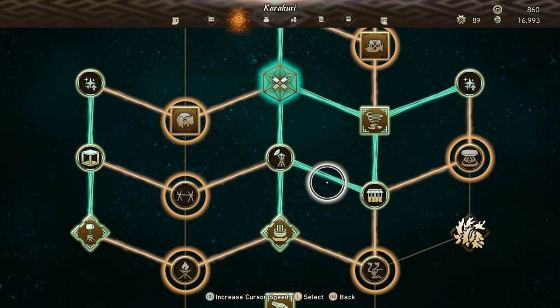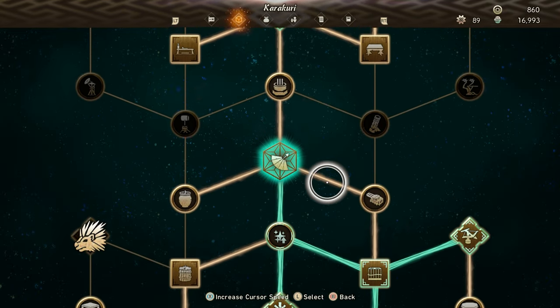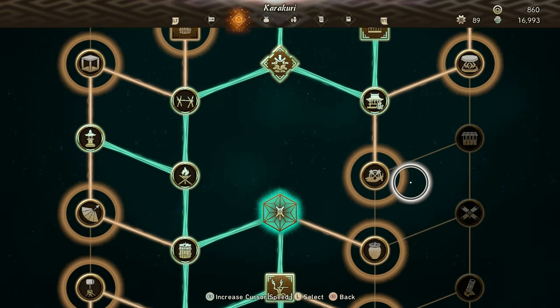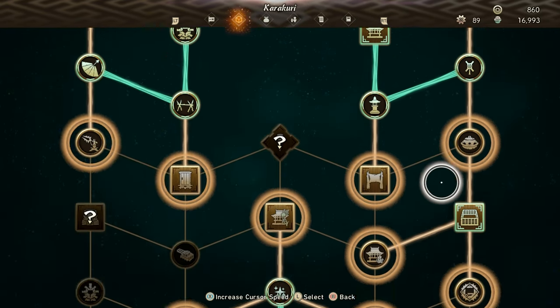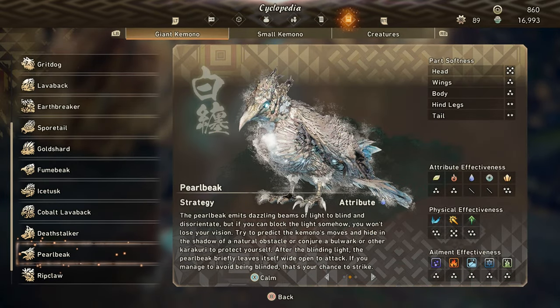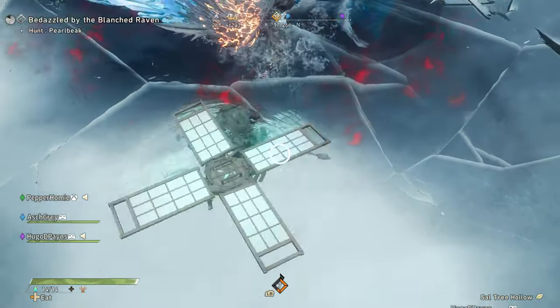To get pets in Wild Hearts, you have two options: the Wildlife Cage, obtained from the Karakuri tree, which allows you to have small animals as pets, and the Wildlife Pen, obtained from defeating the Pearl Beak in Chapter 3, which allows you to have medium-sized animals as pets.